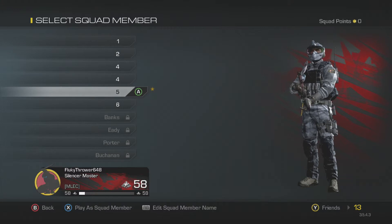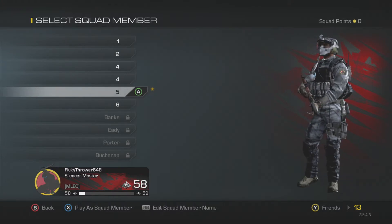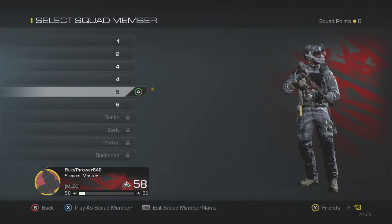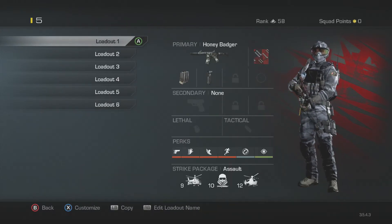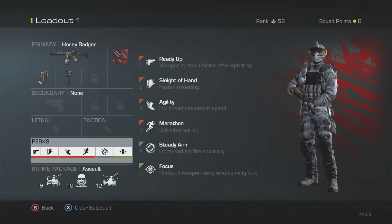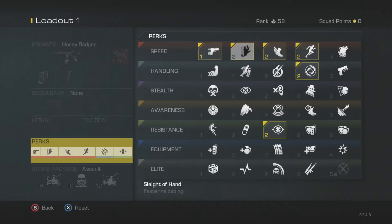Okay guys, I'm here with Call of Duty Ghost and now I'll be showing you my best class. For this game it's the Honey Badger with foregrip and extended mags. The perks are ready up, sleight of hand, agility, steady aim, marathon, and most importantly focus — because you don't want to flinch when you're hit and you don't want that much weapon sway, so it gets rid of those pretty well.